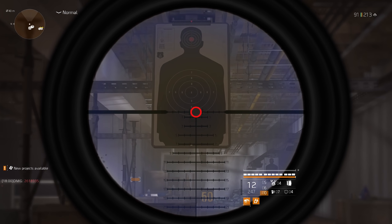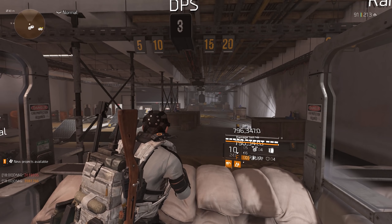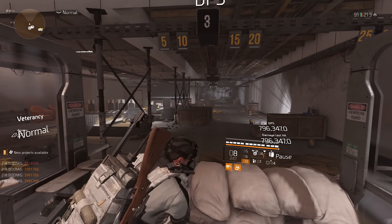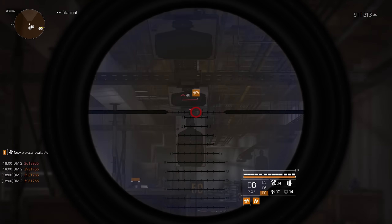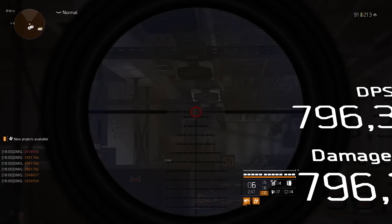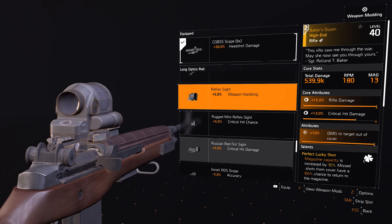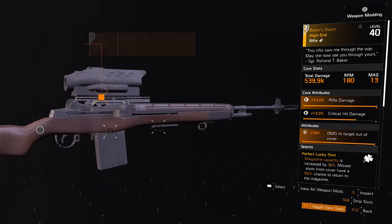This is not the sniper build, by the way. You can scope out and still zoom in for around one second, so you have a little bit of room where you can move and then still scope back in and keep the buff. So 8x, 12x, and even the digital scope works for the Focus buff.